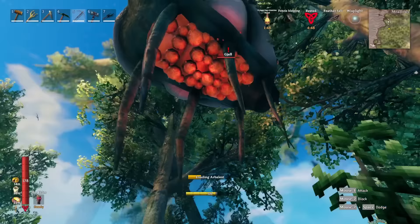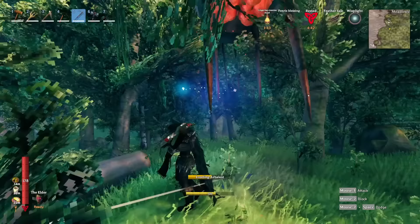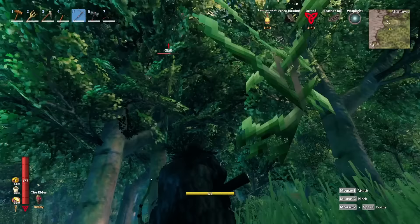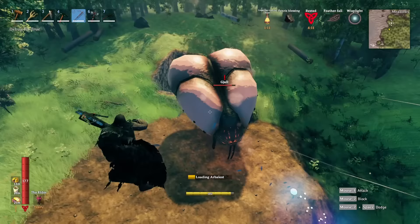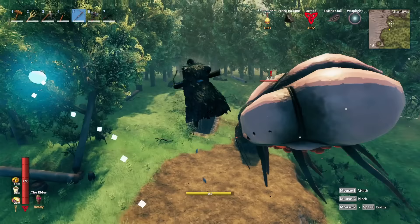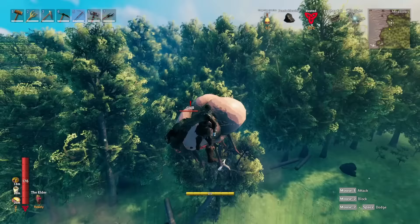In the Mistlands, you also have the option to get above them. When you do that, they will try to reset because they can't shoot upward — they can only shoot down. You can see it's constantly repositioning because it wants to put distance between us so it can shoot me. If I fly up to demonstrate, you can see it wants to get above me to shoot down, since it cannot shoot upward. So if you're near a rocky ledge, you can use that to make the Gal take time to reset.